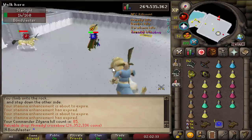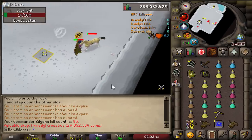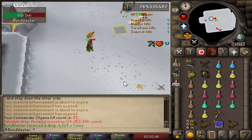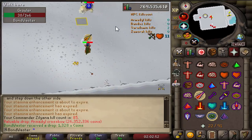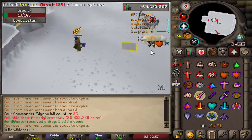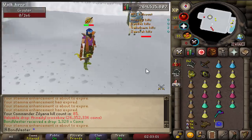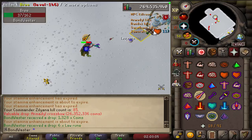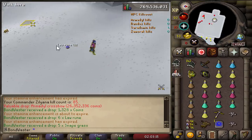No way we just got an ACB! There's no way we just got an ACB! That's so early, bro — that is insane, that's so lucky. I was expecting 500 kills at Sara before I got an ACB. That's nutty, man. I'm happy about that — that's wild. I'm out, I'm done, I don't want to come back here. I'm leaving.